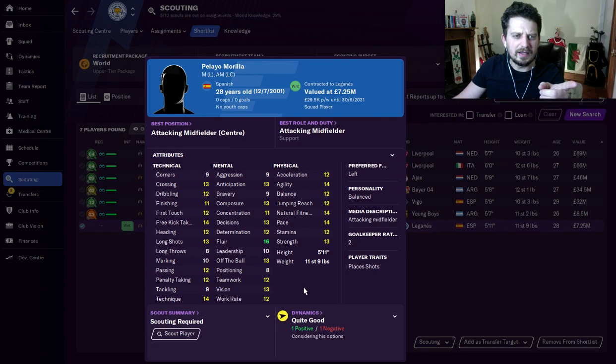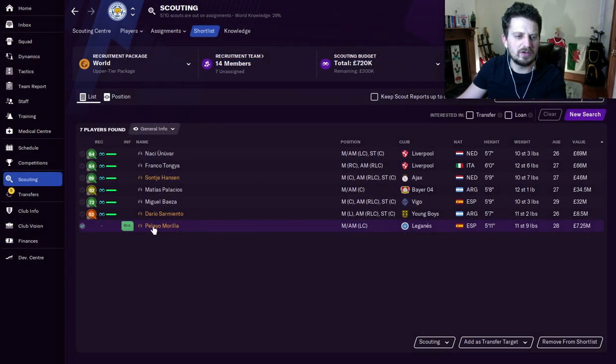This guy here, Pelayo Moria — remind you of anything, Lord of the Rings fans? What we like about this guy is his flair. He's maybe not the quickest person, but he is really well-rounded. He's got free kick taking, not many white attributes — a lot of yellows and greens. Very, very cheap at the start of the game, and you will be able to develop him better than he gets here. Maybe play him in the centre of the park — he's got the attributes to do that.